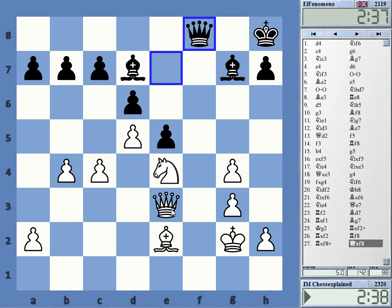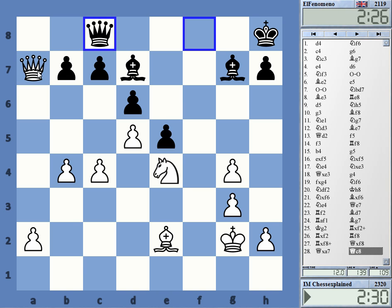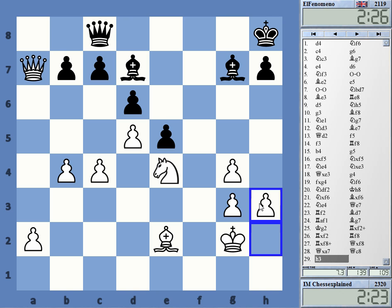Why not? I mean I've got everything covered here. Bishop coming to h6, but that's not that much of a deal anymore with all the pieces traded. Why shouldn't I take the queenside here and the a7 pawn? He had to play a passive defense. Nothing wrong with h3.